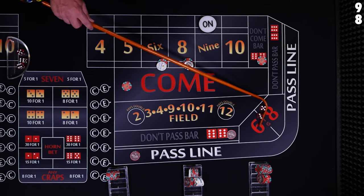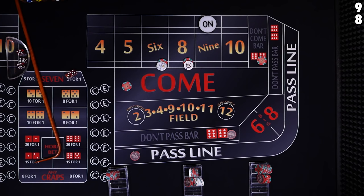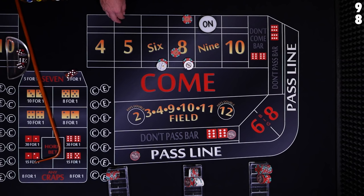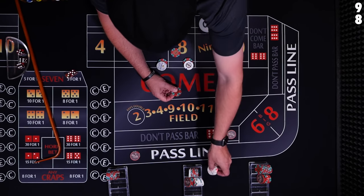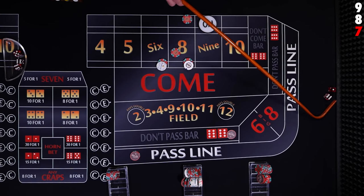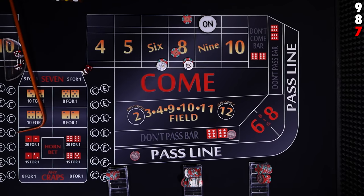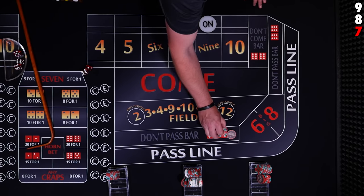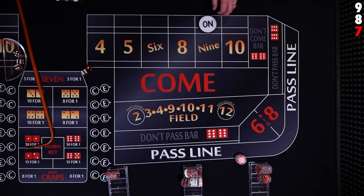8 — eight easy. The don't come travels behind the 8, so now he's betting against the 8. The come bet is now betting on the 8. And the place bettor already has the 8 covered — his $12 bet is going to win $14. Everyone's set up. Another fast seven out! The pass line will lose, the come bet will lose, and our place bet is going to lose. Our don't pass is going to win, as well as our don't come. The puck goes off.